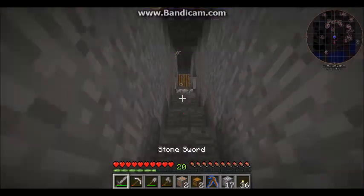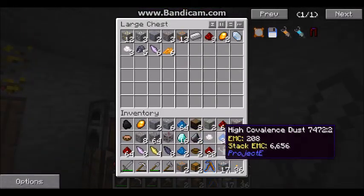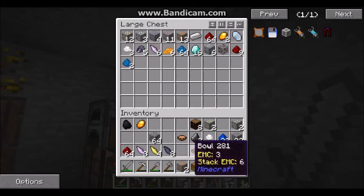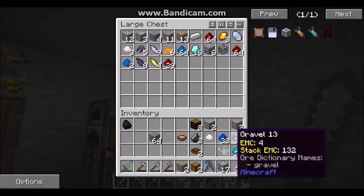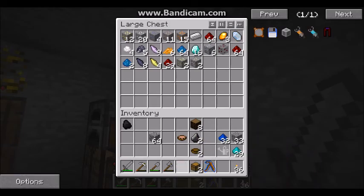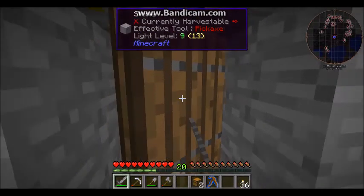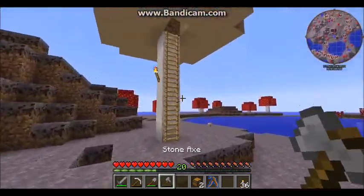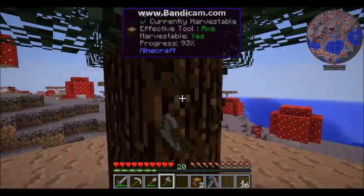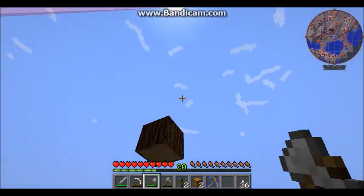These are the ores they care about the most, so I'm taking them with me back upstairs. I've got all this stuff with me. Zinc, ferrous, silver, and copper. I've got my ore doubling here, but it's not perfect ore doubling like I showed. I'm going to work on getting some more doubling of ores.